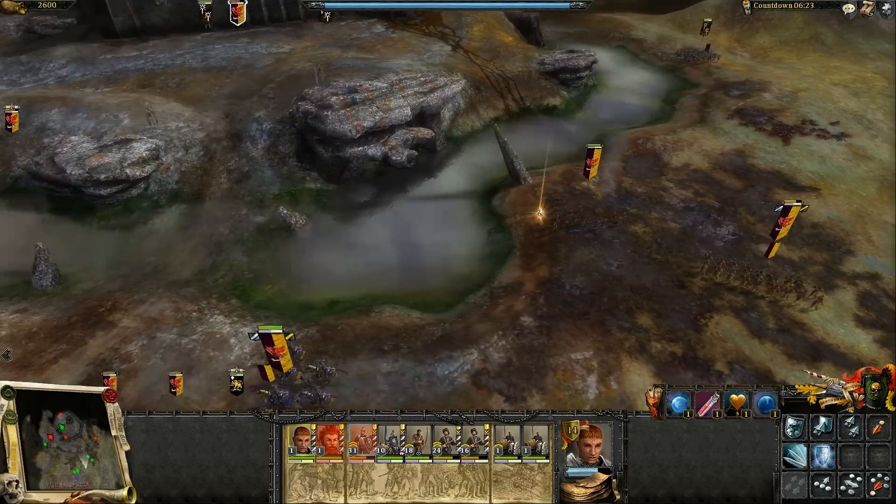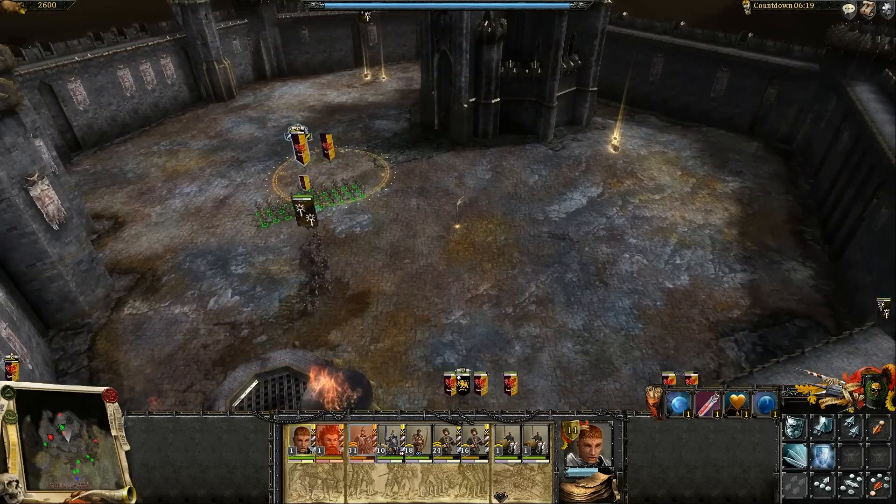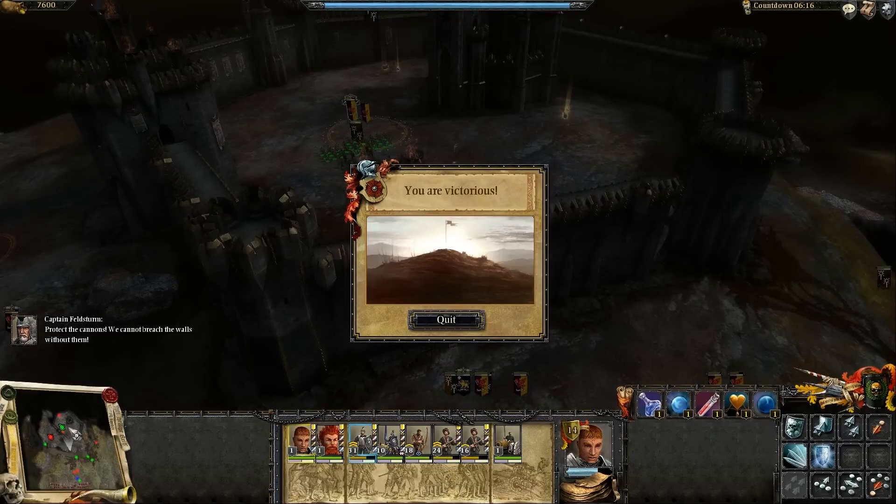We captured the victory point, so that's all that really matters. That's how sieges work — with the powder barrels... we cannot breach the walls without them. I didn't notice but it looks like two guys are coming to attack the cannons, just as the map ended. But hey, we won, so that's all that matters.